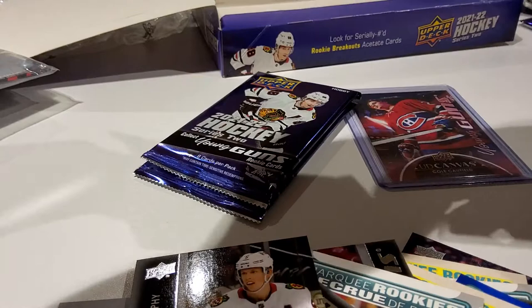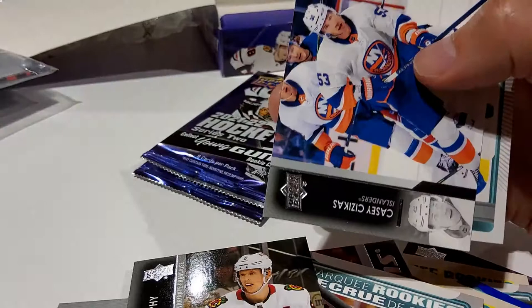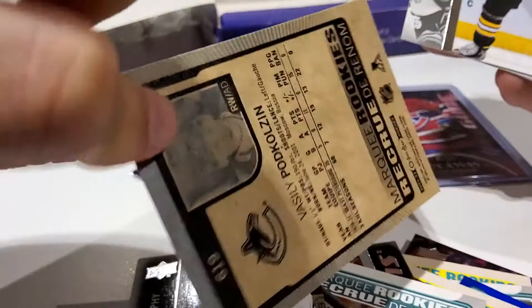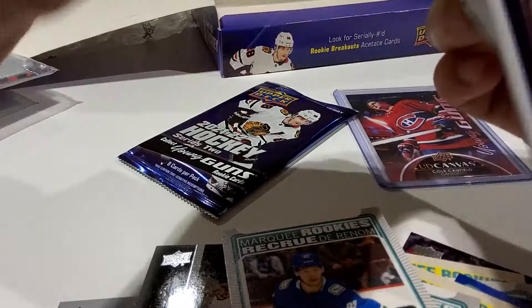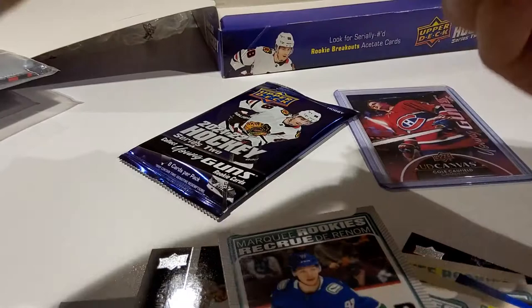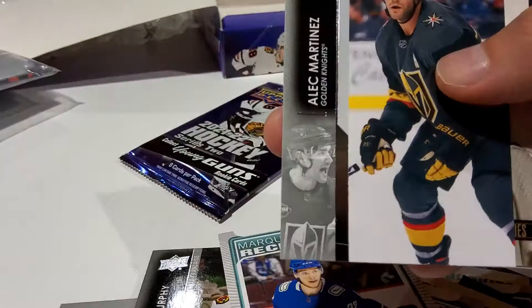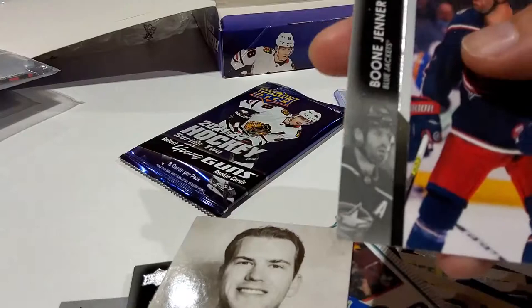Two more packs and I think one more Young Guns to go. Rickard Rakell, Casey Middelstadt, another OPC card, Connor Hellebuyck, Casey Cizikas, Poklozin — can't say I've heard of him, hopefully he does well. Again not numbered. Braden Carlo, a checklist, and Tyler Motte. The 2-Pack Tuesdays will get a bit more into the cards and what we think — right now I'm just trying to do a quick break. John Leonard — looks like a gold portraits. Hornqvist, Martinez, Lane Pederson, Matthew Dumba, Bryan Rust, Valeri Nichushkin, and Boone Jenner. Hopefully this last pack has a Young Guns.